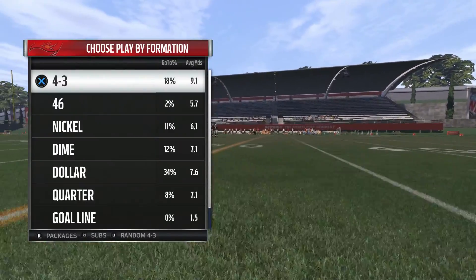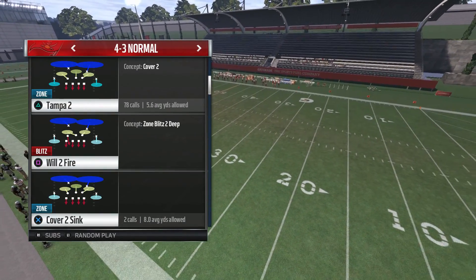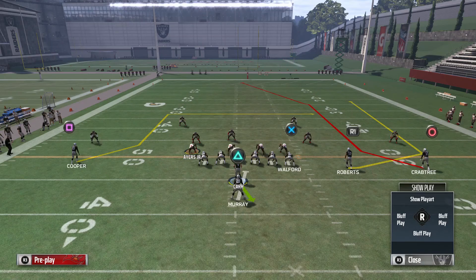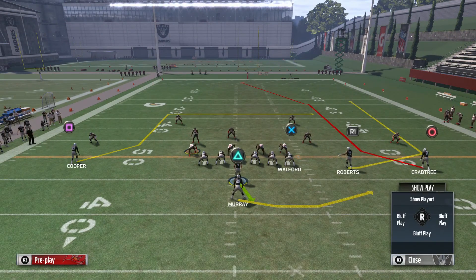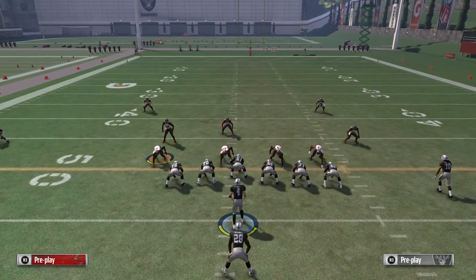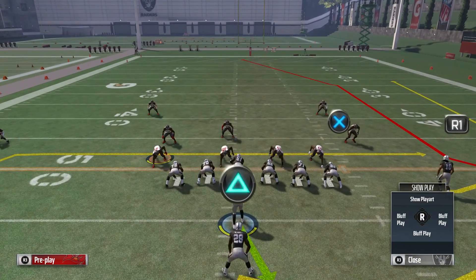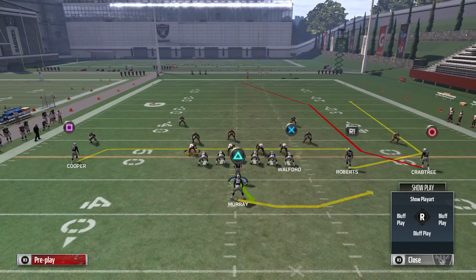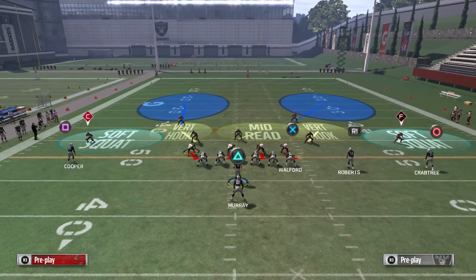I really like this play — it beats pretty much any zone. To start out we'll just call a Cover 2. This is what the base play looks like. The only adjustment I really like to make is put my running back on a little swing route out to the side. You can also drag your square receiver to get another check-down route, because the main guy we're looking at is that wheel route — Seth Roberts, R1 in this case.